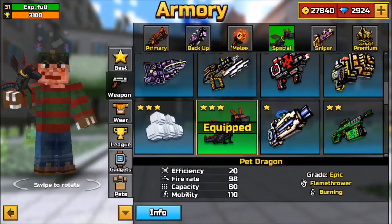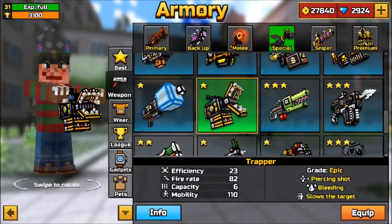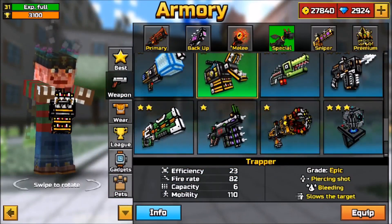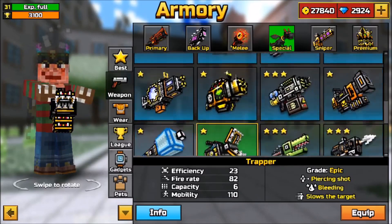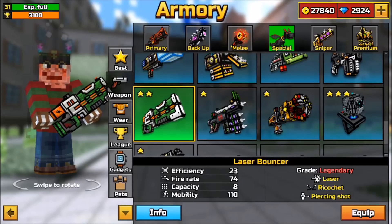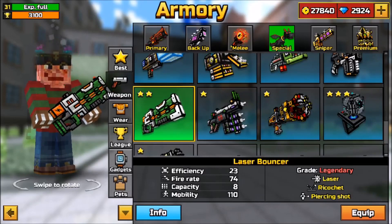The Trapper is nice but it's too slow and players can dodge it, and it's not effective on small maps, so I prefer the Pen Dragon. The Laser Bouncer is more like a sniper — you need accurate aim to get kills. I like fast weapons with high damage, which is why I didn't choose the Trapper or the Laser Bouncer since they are both too slow for my playstyle.